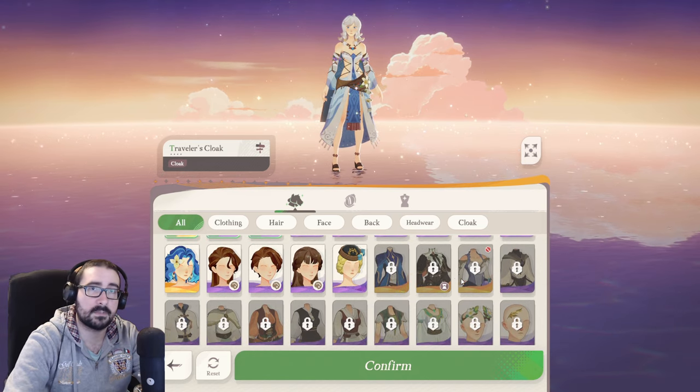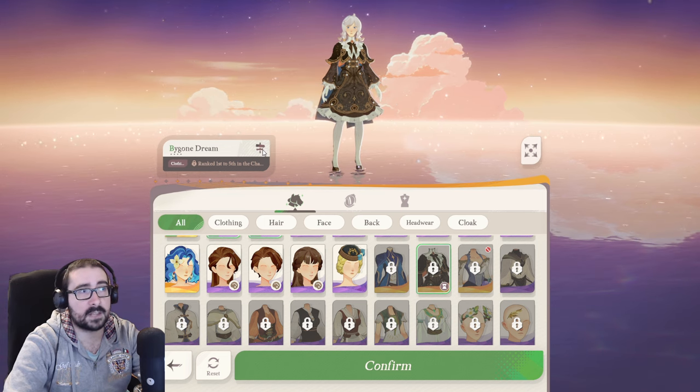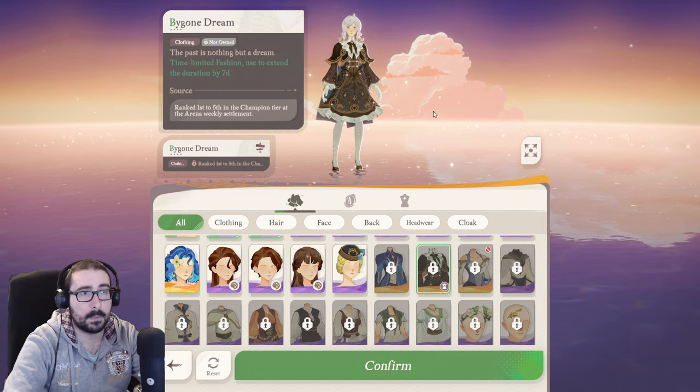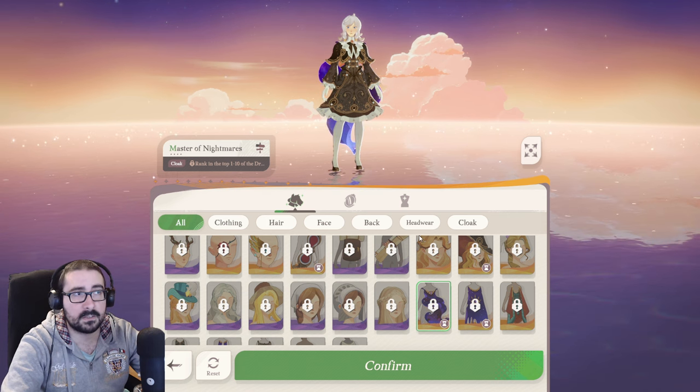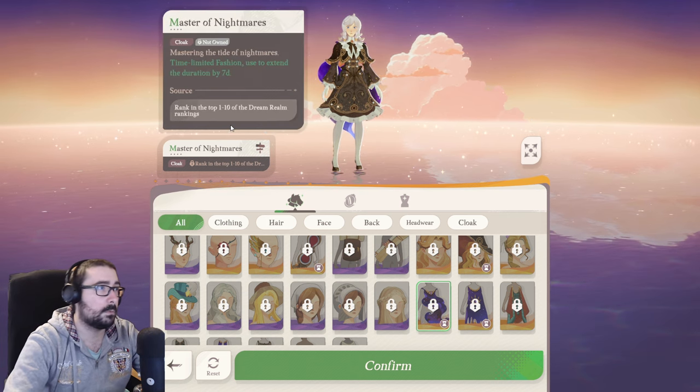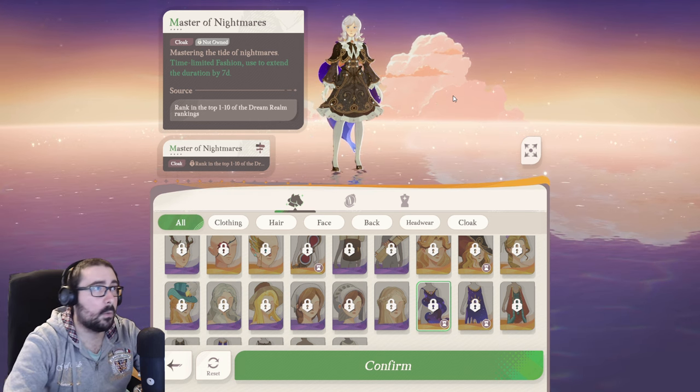If you don't have something — and this applies for everything — you can just click on it and then click on the sign here, and it will tell you where it's from, which is really good. That way you can have a goal in mind. For example, you need to be ranked 1 or 10 in the Dream Realm rankings weekly.